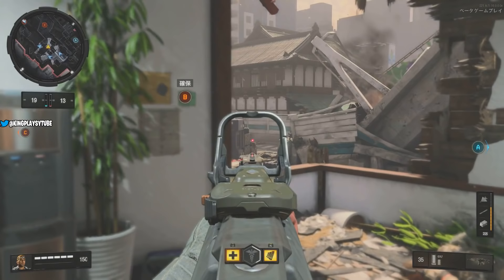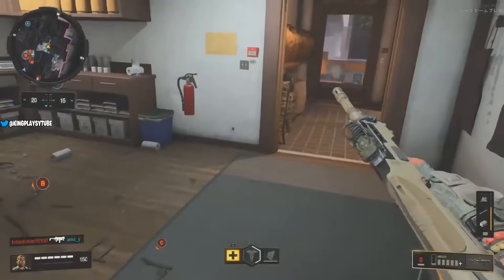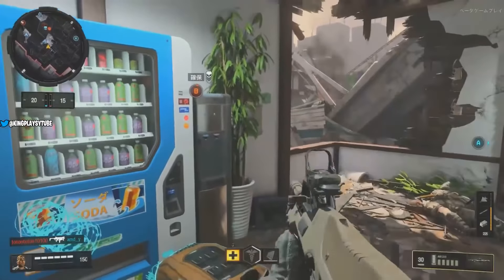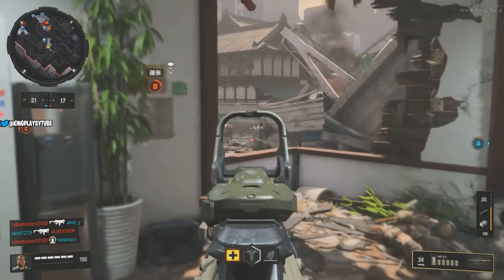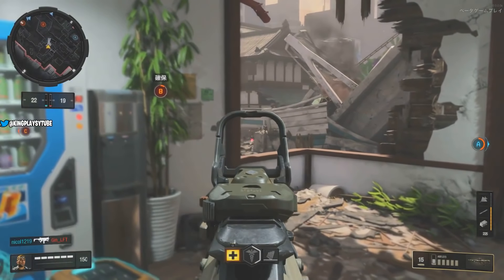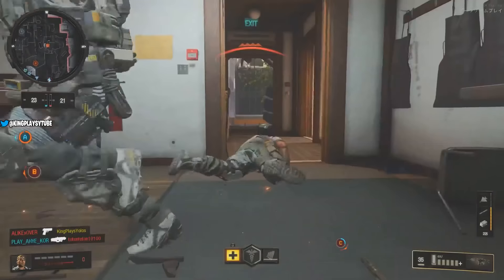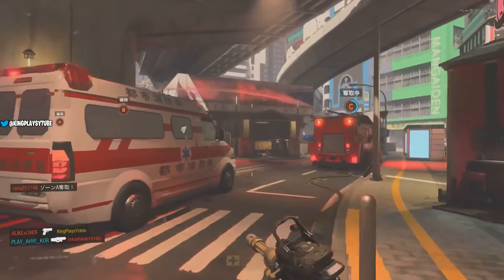The Augur DMR — which is basically a single-shot DMR rifle — was performing pretty well but needed a little help filling out its mid to long range precision role, so they improved its ADS sway stability for tighter long-range engagements. I used it yesterday and it seemed pretty good, but it's even better now so it might actually be worth using the Augur again.